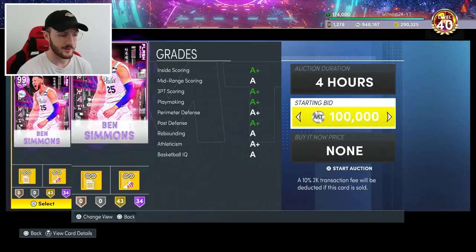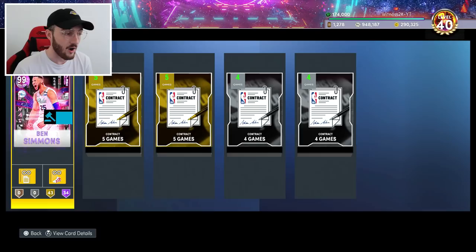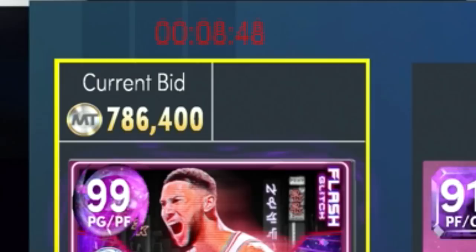We are now going to list Ben Simmons with a starting bid of 100k for four hours. The post has been made for this social experiment on my Twitter, Instagram, and YouTube: 'Juiced/glitched Dark Matter Ben Simmons on PlayStation - four hours, five extra Hall of Fame badges, 77 total. Blinders, Tight Handles, Clutch Shooter, Special Delivery, Limitless Takeoff, Diamond contract and shoe with Three Point, Ball Handle, Interior Defense, Speed with Ball, and Lateral Quickness.'